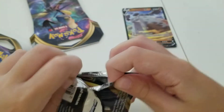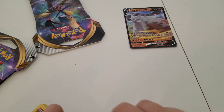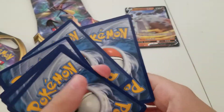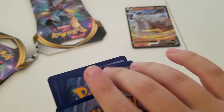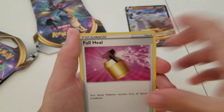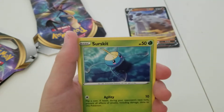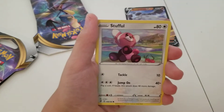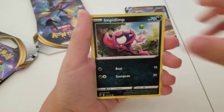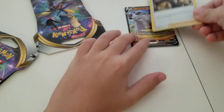Now we're on to our Rebel Clash — this booster pack is being annoying. Code card. Okay, four from the back. We got Psychic-type energy, or wait — I think yeah, that's like a Full Heal, Sonia, Masquerain, Galarian Yamask, Surskit, Stufful, Koffing, Impidimp, a Reverse Holo Vulpix, and a Holo Boss's Orders. Okay, so we're two for two already.